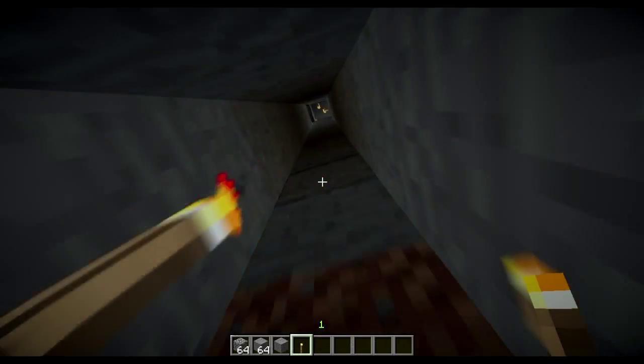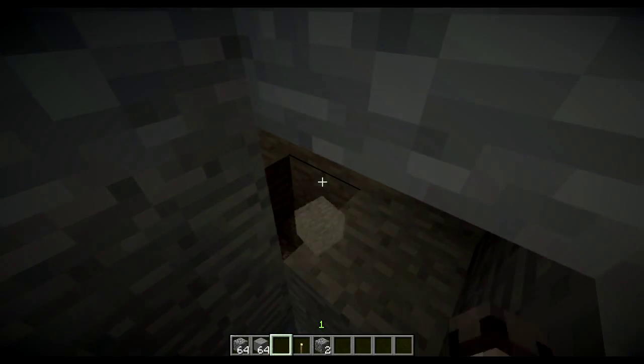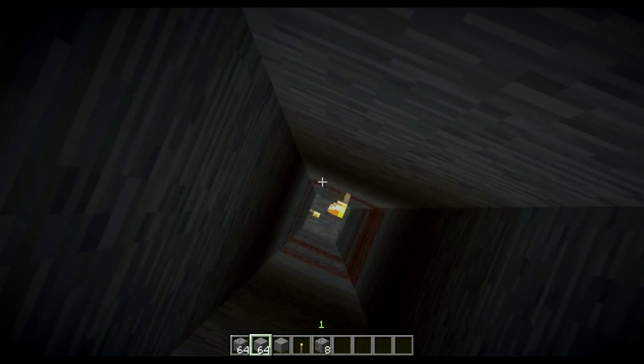I'll fly up here and show you it again. So if we cover this up — I'll pop some more dirt blocks over there. It's open normally, but once you pick up the block, look down there — as you can see it pulsed. Let's do it again — it pulses.